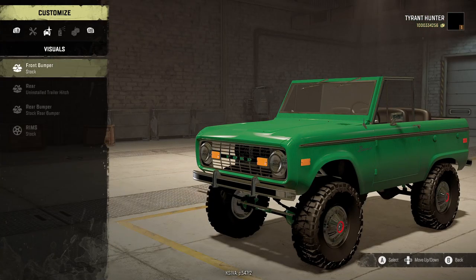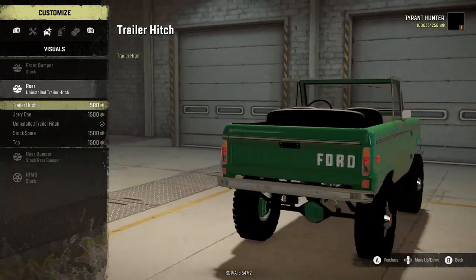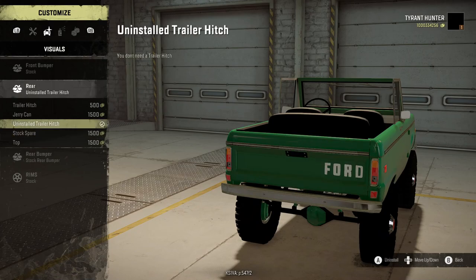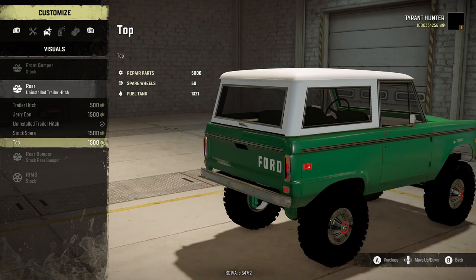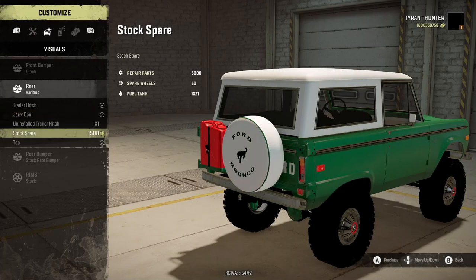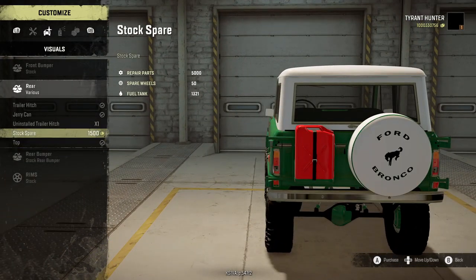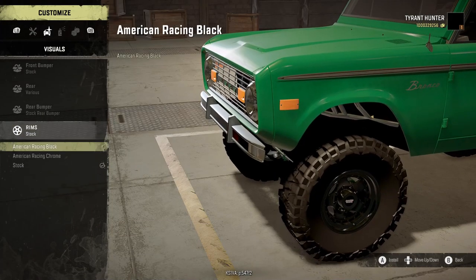For the winter tire there's one stock option. For visuals we have a couple of different options. No front bumper, but I'm okay with that. For the rear, there's a nice-looking rear with the Ford logo right there. We can have the trailer hitch — jerry can uninstalled, trailer hitch is what we currently have. I wish the spare wasn't covering that beautiful Ford logo. We can put a top on it, which I'm really feeling, so I'll put the top on, a trailer hitch, jerry can, and a stock spare.